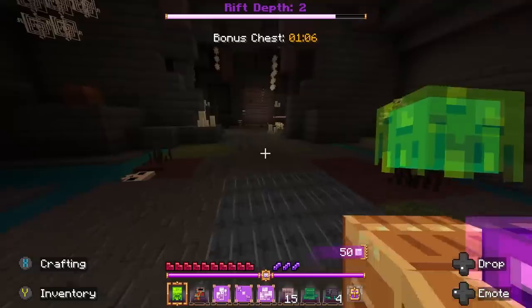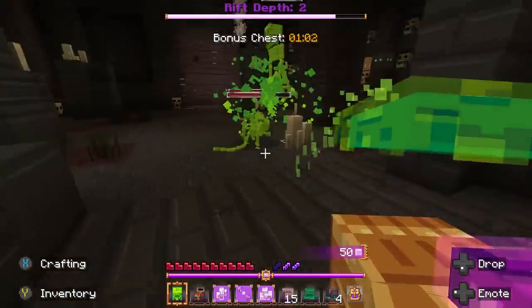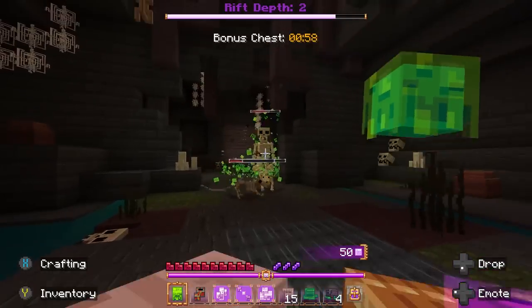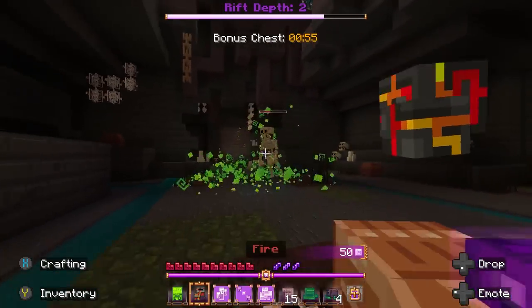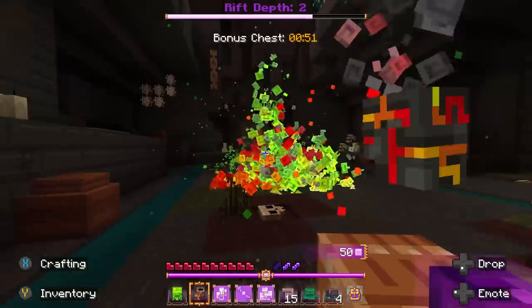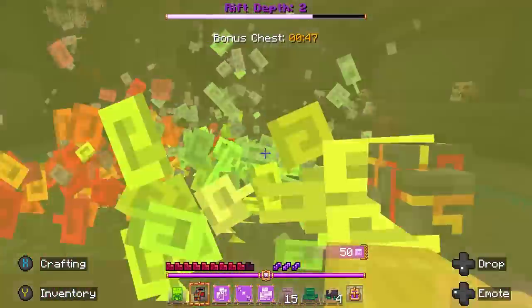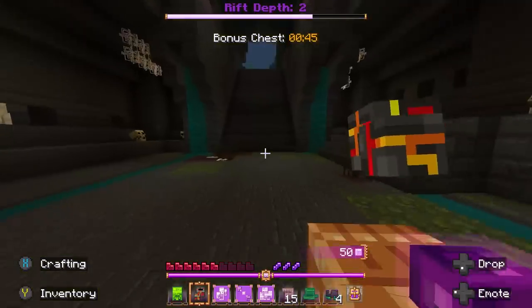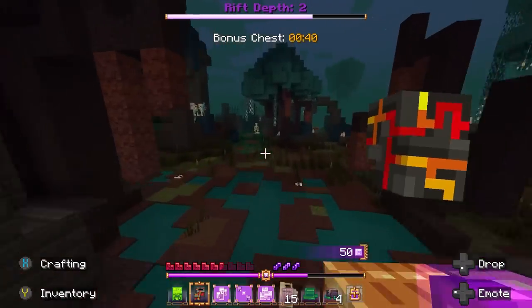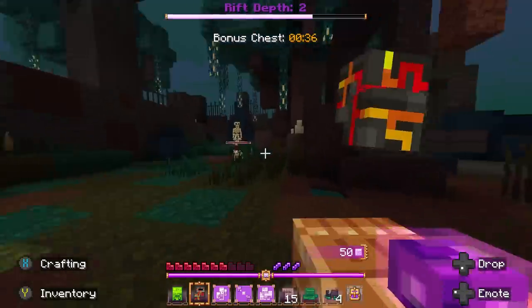Important heads up: I'm only immune to the spell I'm currently holding. As long as I'm holding blight, the blight on the ground won't hurt me. But if I switch over to fire, I can take damage from blight. The same applies to spell interactions — I'm not immune to blight fire even when holding fire. So you have to be careful, or you can accidentally kill yourself with your own spells.